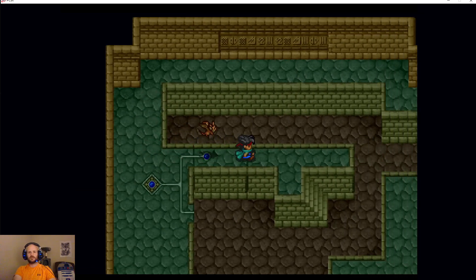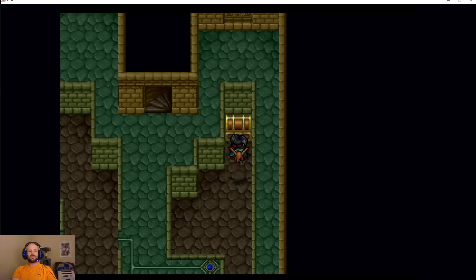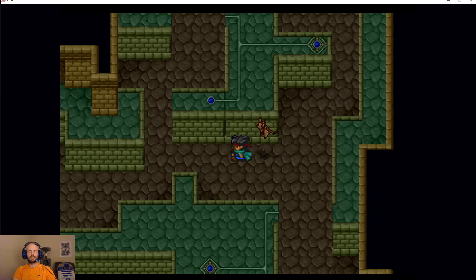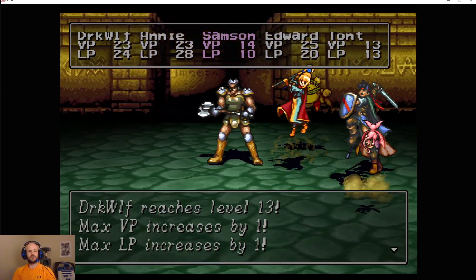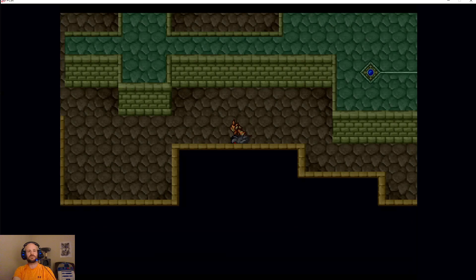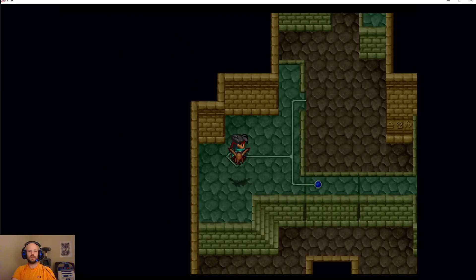Now we'll just move this here and kind of walk through this relatively linear path. I was talking before a little bit about how the game really doesn't do a phenomenal job of directing you here. Obviously, the tower is mentioned, and there's not a lot of other options on where you can go. I would have preferred Dark Wolf jumping up to level 13 — a little more VP, LP, MP, not a huge increase in strength or defense, a little bit more speed, and Escape Level 1, a very useful spell that we actually might use in this dungeon itself.